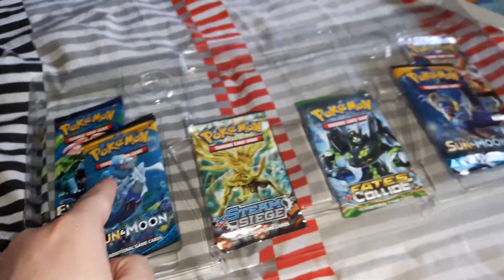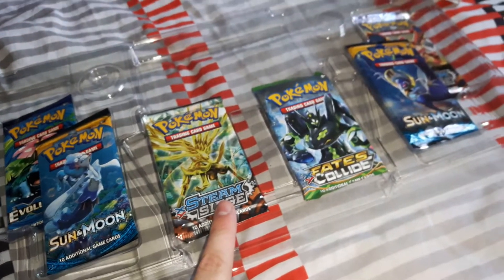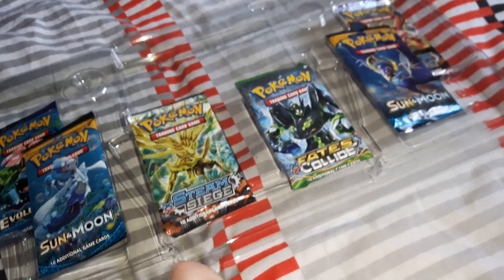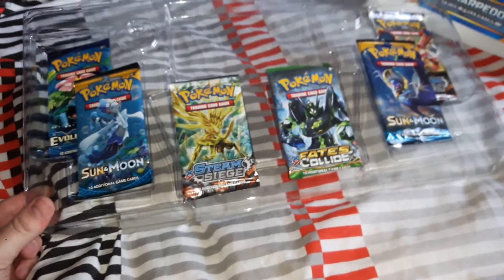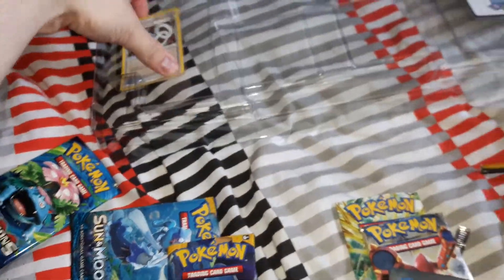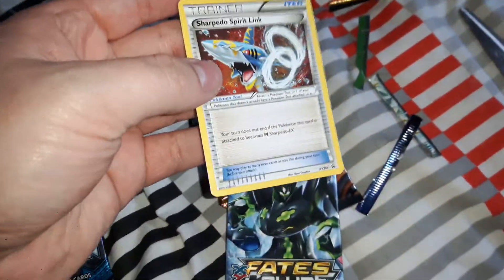I've got these booster packs open and I'm going to do something different with these now — I've seen it on YouTube. If it doesn't work out the first time I'll just go back to what I originally do. Alright, packs are open. Also I'll just spot this one — here is a Sharpedo Spirit Link, which will be pretty useful during game battles.